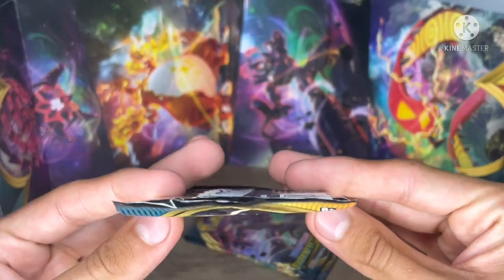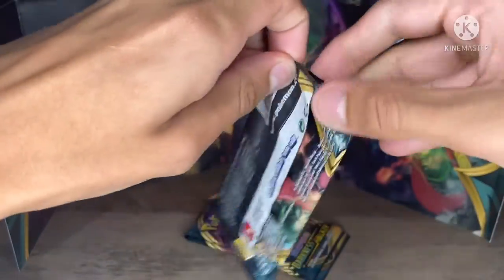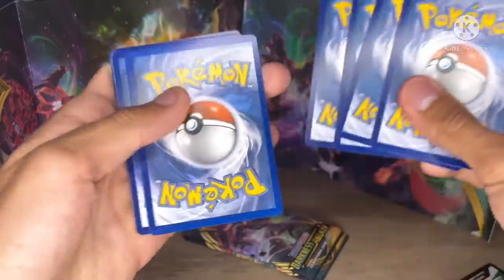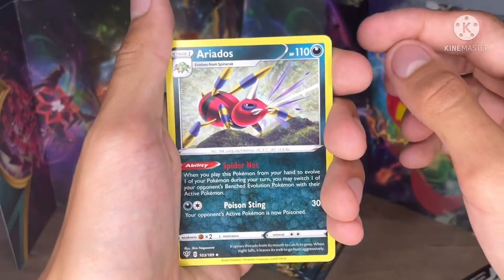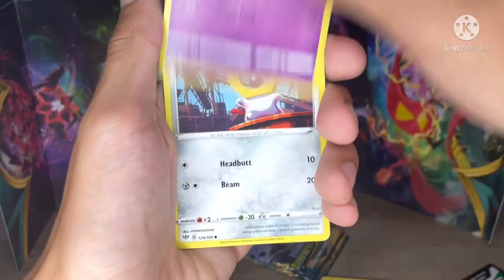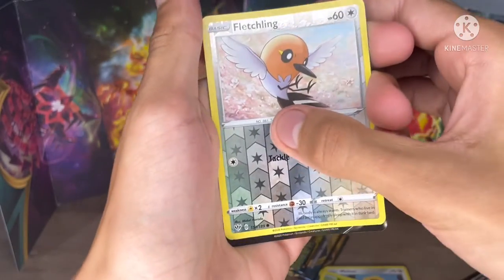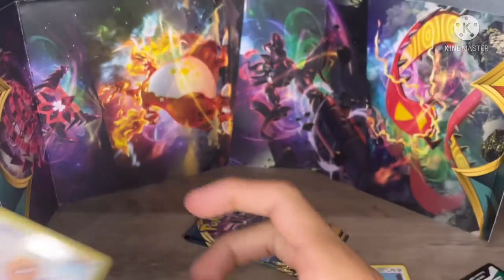We're going to go for another one — give it a blow. Please, we need to get a jackpot. We got Water Energy, Old PC, Indeedee, Dugtrio, Bounsweet, Snom, Meltan, Wimpod, Paras, Fletchling. Coming up next — oh! A Salamence V card! Not bad at all. We got two V cards — we're hitting it, guys!